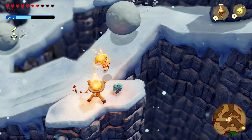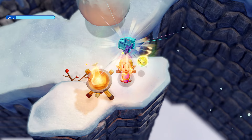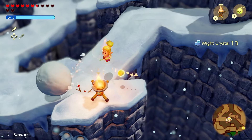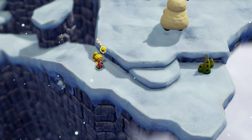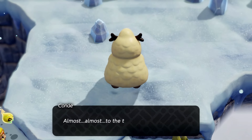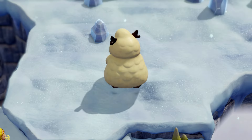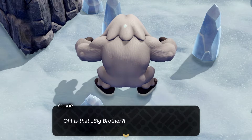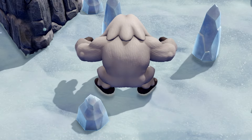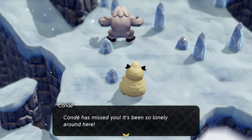Got a mite crystal — refills our bar and gets us 13 of them. Almost fell, luckily I didn't. Hey, Conda again — almost almost to the top! 'Conda hasn't come here in a long time.' Whoa — is that big brother? Sure looks like it. 'Hey! Conda has missed you, it's been so lonely around here.' Uh-oh — why are you running away? Where are you going?